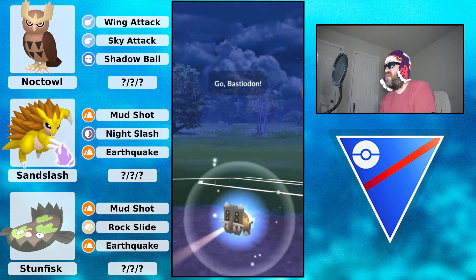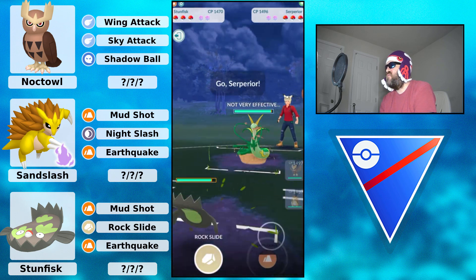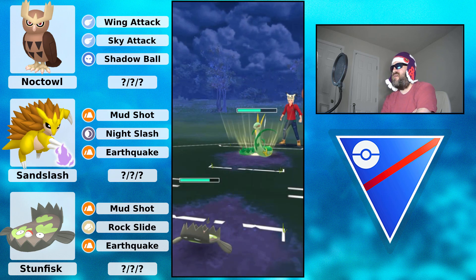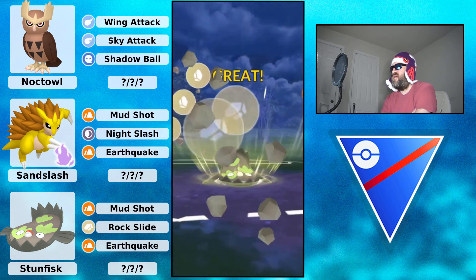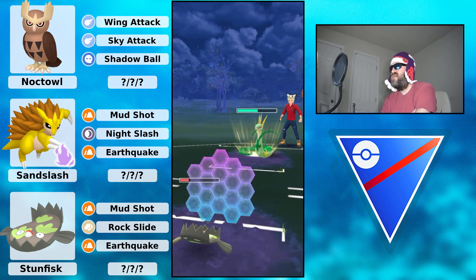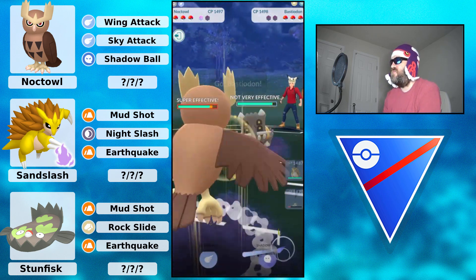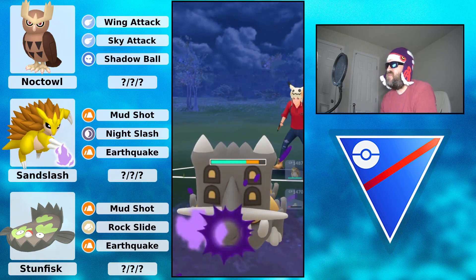Noctowl into Bastiodon - not a good matchup, switching into Galarian Stunfisk. In comes Serperior, hit with Rock Slide. Serperior is so tanky you wonder if you can flip this matchup. It's Frenzy Plant doing so much damage. Going for Rock Slide - they actually shield. Galarian Stunfisk throws another Rock Slide picking up that shield. Now they pivot back to Bastiodon which is scary. Noctowl's bulk might let it hold on with Shadow Ball.